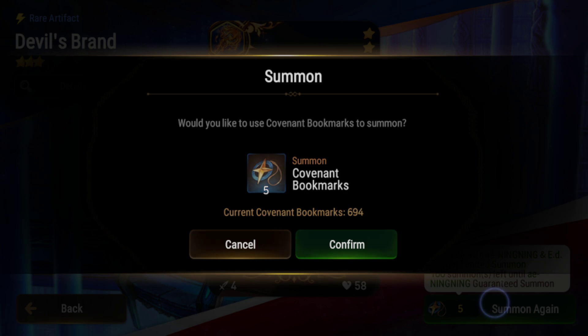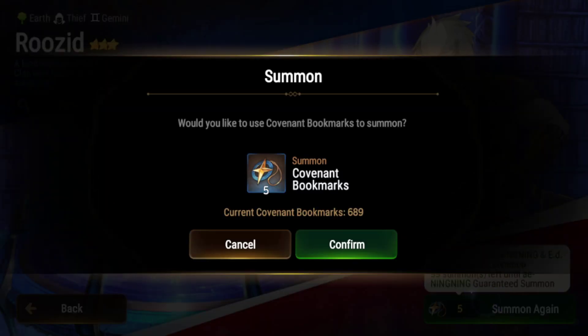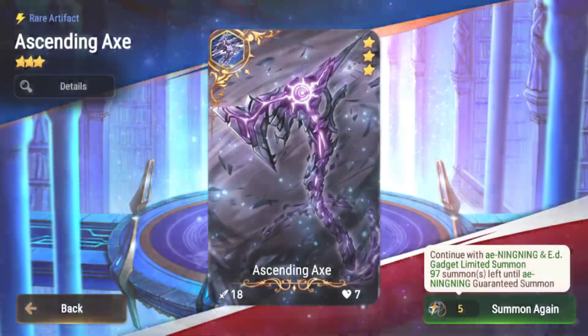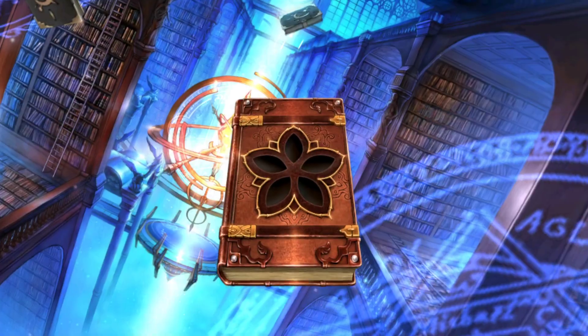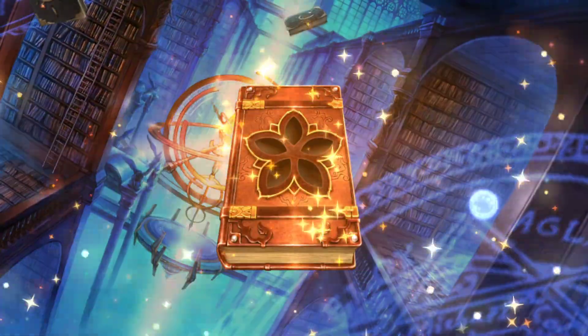I apologize that I'm pulling one at a time, but I highly recommend everyone to pull one at a time because you need a lot of bookmarks for this collab — there are four units. Usually collabs only have two units that you pull for. This one has four, so double the amount — it's actually crazy. And honestly, I wouldn't be surprised if Smilegate ran a limited unit or something after this collab to milk more money from players.